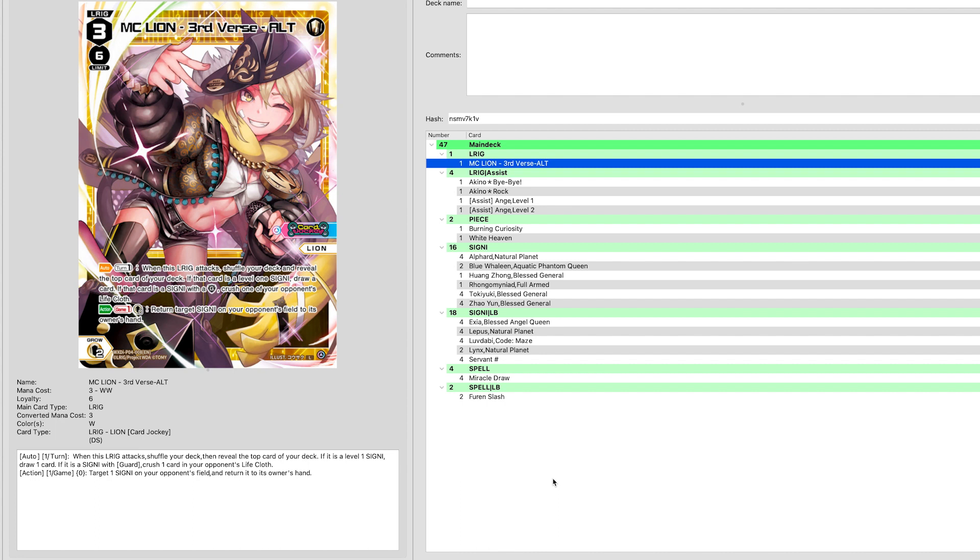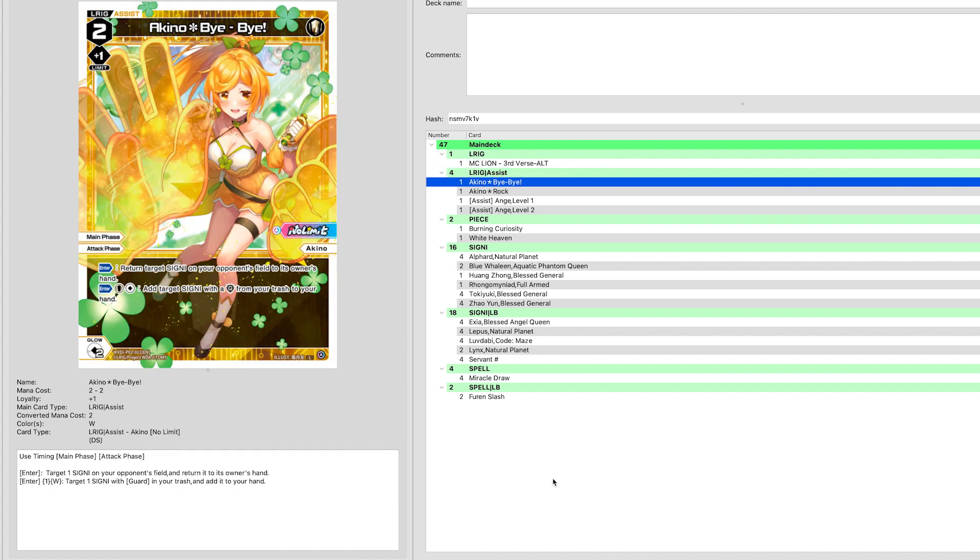You're probably going to draw a single card off of MC Lion before the game's over. Drawing a card is not bad because one card in hand means that's something you can enter later. You're looking for card draws just to keep a hand and keep the enter flowing. Outside of that, the main ability is that you can target a Signi on your opponent's field and return it to hand — that is the reason you're going to play MC Lion over any other white L-rig when making this white aggro shell.